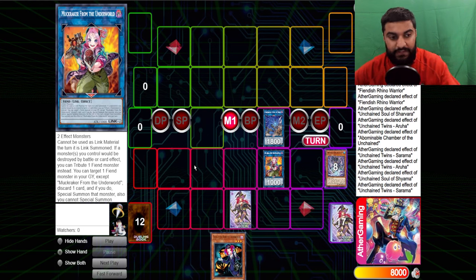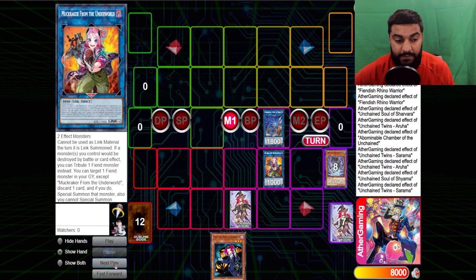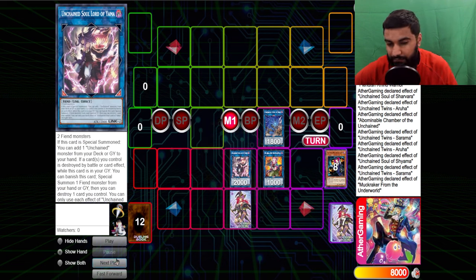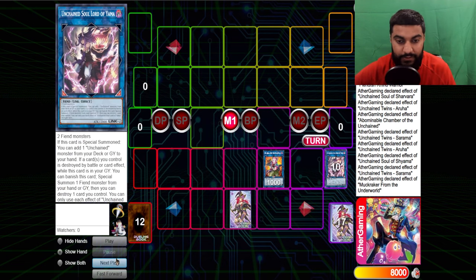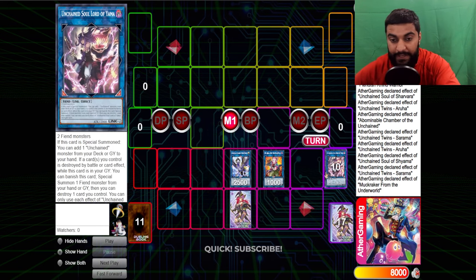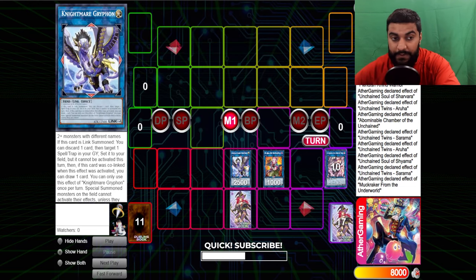Muck Cracker: you can tribute one fiend monster in the graveyard, get one card, and if you do, special summon. I don't care about the fiend lock because the whole deck is fiends. So we summon Muck Cracker — and this is why I said we need the discard. This lets us discard our Tour Guide and reborn our Yama. We link into Gryphon. Note: if we have an additional card to pitch to reset one of our cards, we definitely do it — because then Gryphon will net us a draw. If we don't have a discard, that's perfectly fine too.